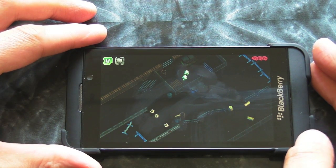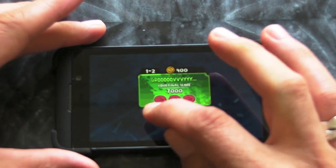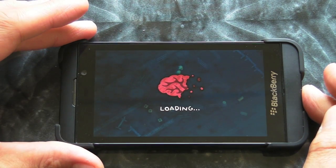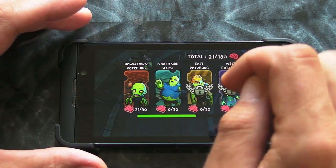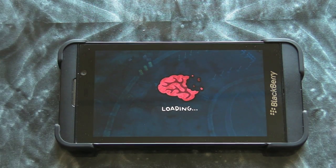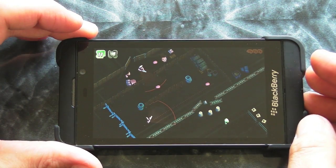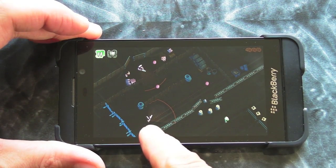Sometimes it's a bit hard to see if there are gates to go through, and having fingerprints all over the screen doesn't help. But what I'm going to do now is show where it gets a little bit more challenging — take a look at this level. This one is particularly hard because some of the guys now have guns, so they're out to get you.